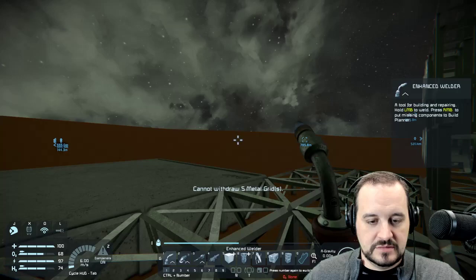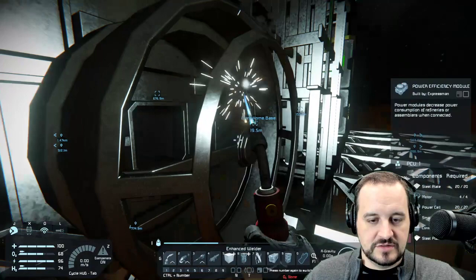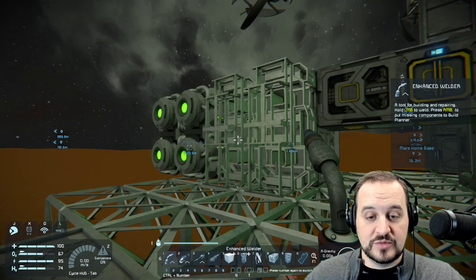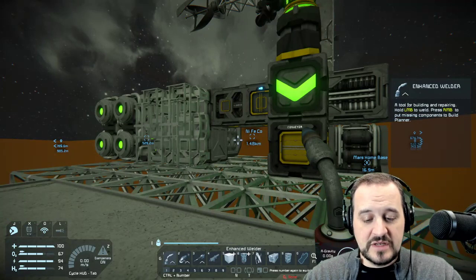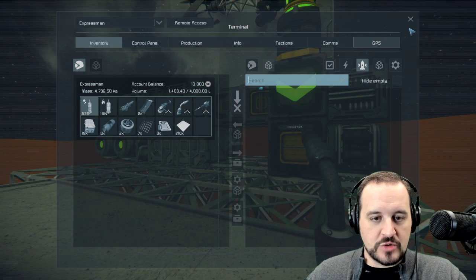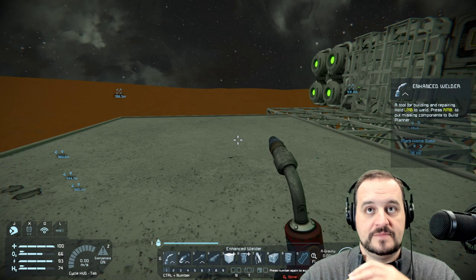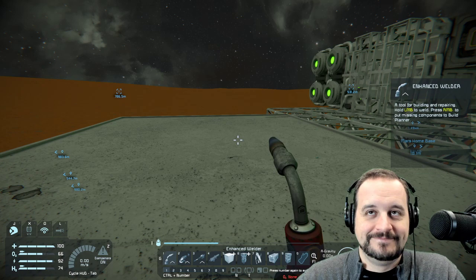We're a couple metal grids short, but it's functional — that'll help ease the consumption demands. We'll worry about the other two modules when we have gold for superconductors. Do I have enough resources for general stuff? Yes. Remember in the last video how I dropped down a landing gear to start a small grid build — we could do that, or I could show you the other way.